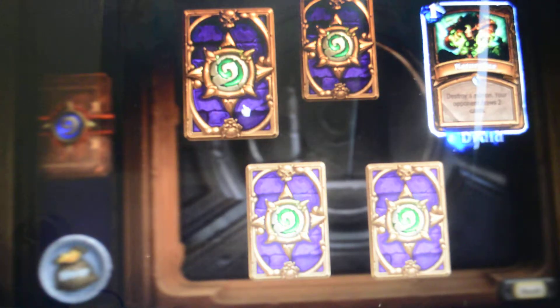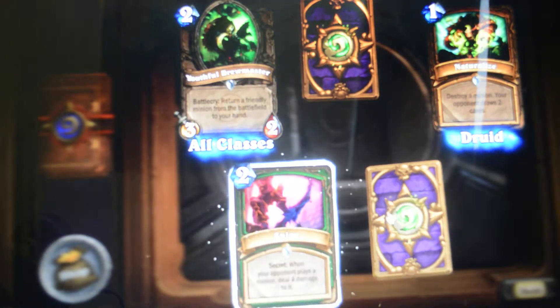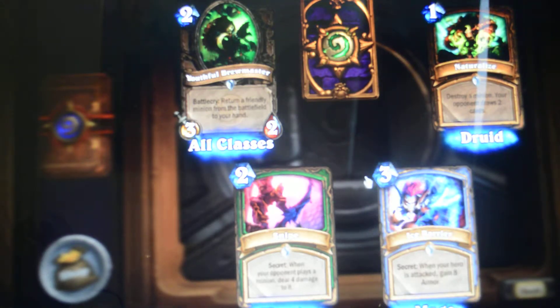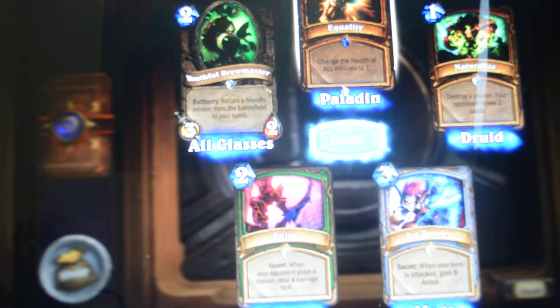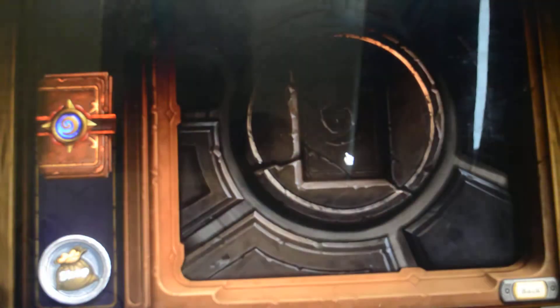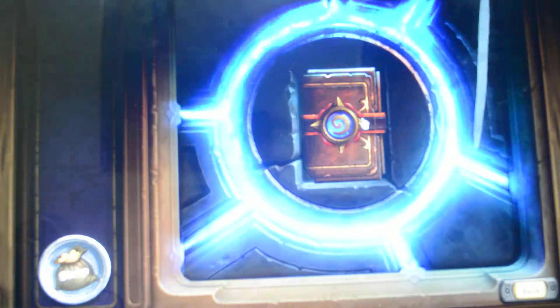Alright, so this is just a basic pack. There's Kung Fu Panda, Snipe — I never throw Snipe — holy Ice Barrier. Yeah, like what, three of just these five? That's useful I guess if I ever use the Paladin, which I haven't really messed around with the Paladin much.